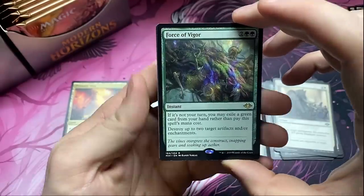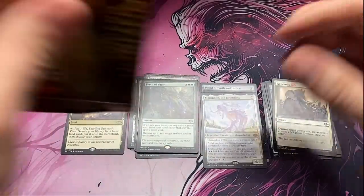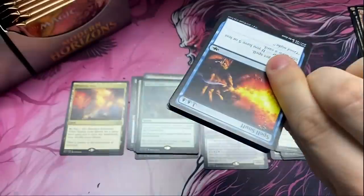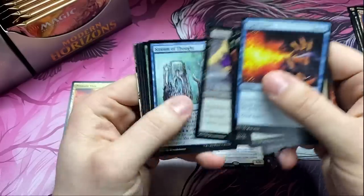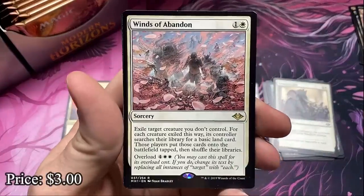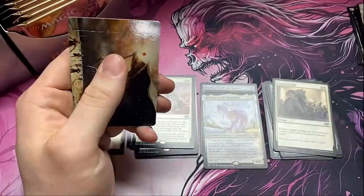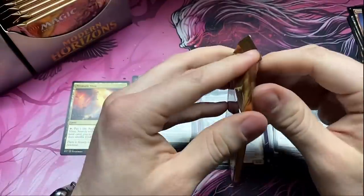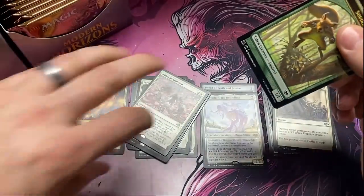All right, we've got one of each force now — we just need the blue one. We're only missing the blue Force. Help us, box — help us get the blue Force. Spell Snuff. Winds of Abandon — another really good commander card. Any of those overload cards just tend to be very playable. Some are obviously far stronger than others, but even the common ones are pretty good and in the right deck can be super impactful.